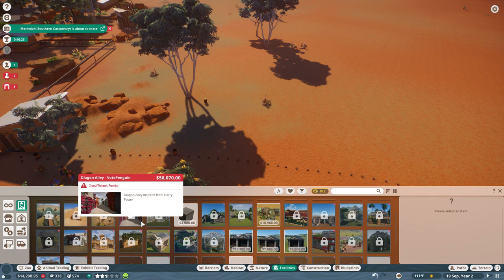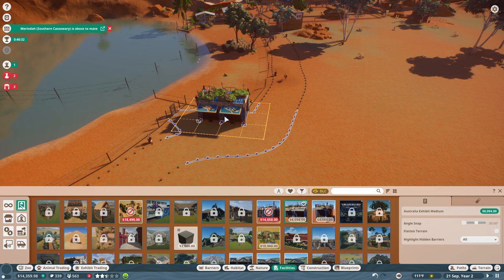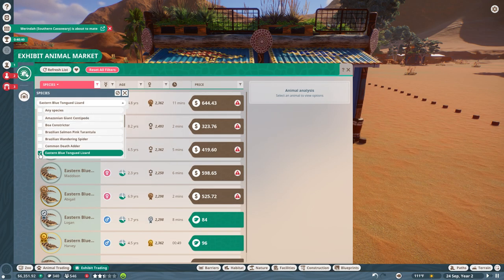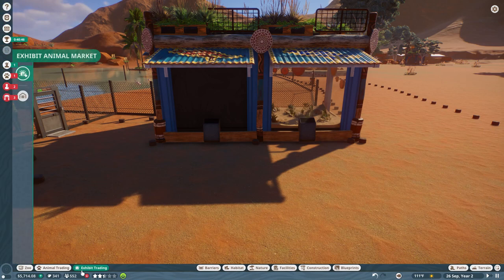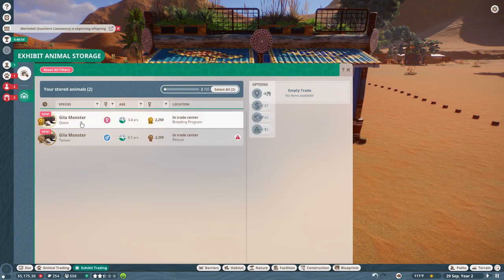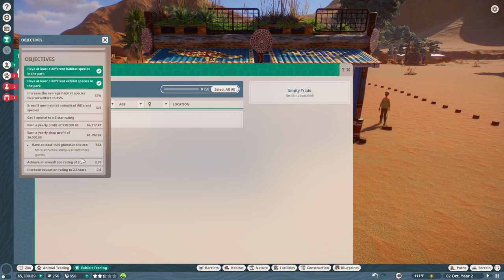Money needs to not be an issue if we want to make this happen. Let's get two medium exhibits right over here — oh my gosh, that is just the perfect spot. Let's grab some snakes — the puff adder would actually be perfect. We're going to put in the puff adder, and how about the Gila monsters? We have just achieved at least three different exhibit habitat species.